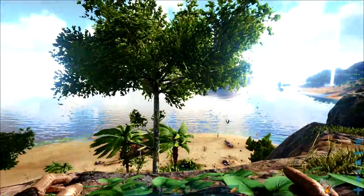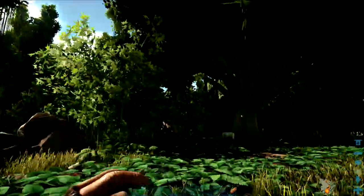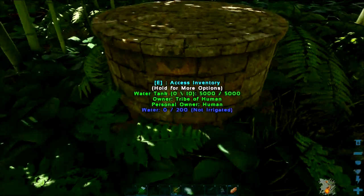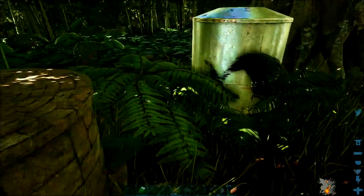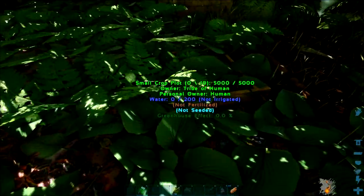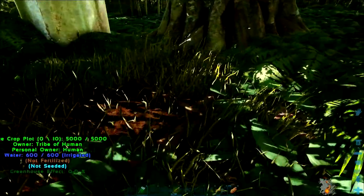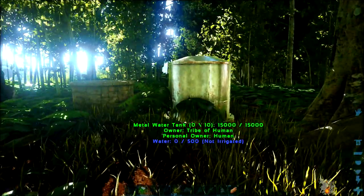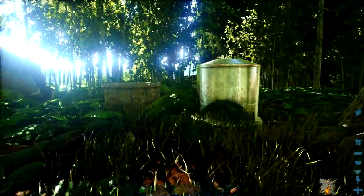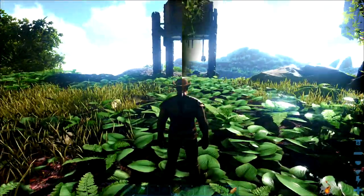Not so much on Scorched or Aberration, but if you're sick and tired of pipe work running all the way up the cliff from the water source and you've built away from a water source, then this is the guide for you. You can use the stone tank but it only holds 200 water, so this is better done with the metal tank that can hold 500. The small crop pot only takes 200 to be full, whereas the largest one takes 600 to be fully irrigated. When it rains on the island map it fills up the entire crop pot plus your water tank. This build will feed a whole greenhouse with at least 6 of the big crop pots placed down.